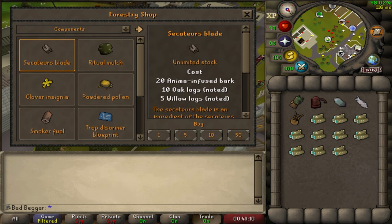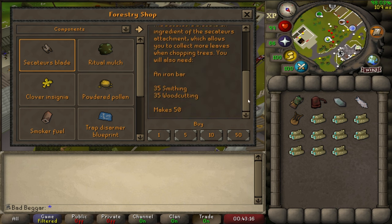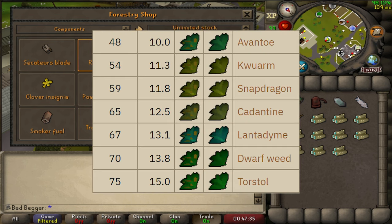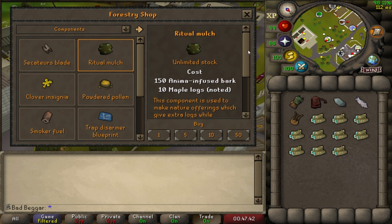Purchase the Secateurs Blade and craft them by using them with an iron bar, producing Secateurs Attachments. Secateurs Attachments are a stackable item that gives players more leaves while chopping trees. Purchase Ritual Mulch and craft it by using it with a high-tier herb, producing Nature's Offerings. Nature's Offerings give players more logs while woodcutting.